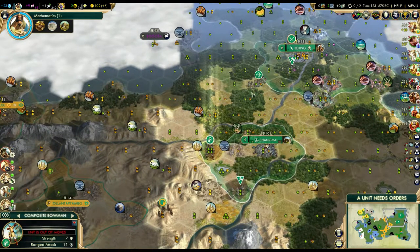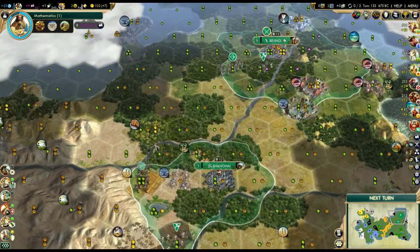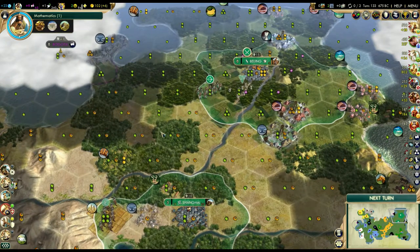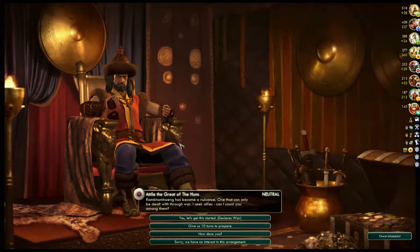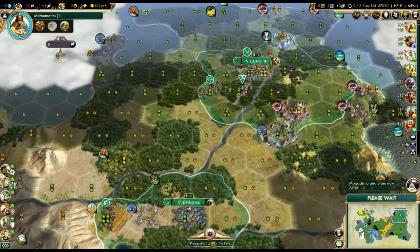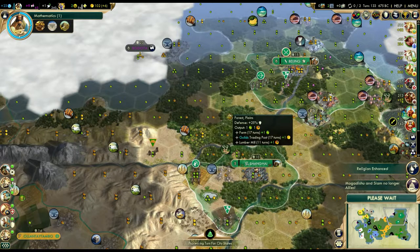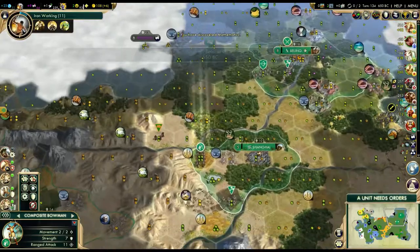We're just going to go ahead and upgrade - we need 110 gold. We're going to upgrade those archers to composite bowmen so we're not completely outclassed when it comes to ranged units. Mogadishu and Siam are no longer allies. Attila is actually my friend so I can't go to war with him. And we've got Mathematics.